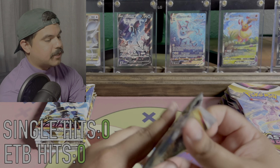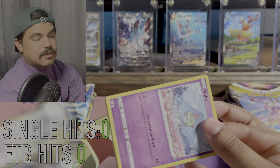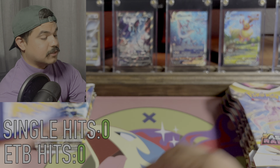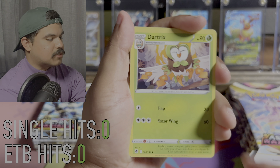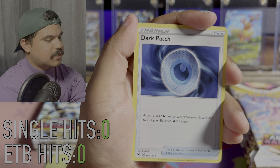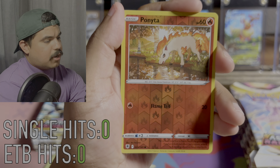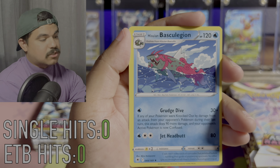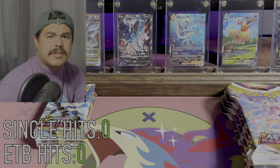Here's our first pack. Let's see if we get any good luck. There's a lot of cards I'm still missing, so I'm hoping we can pull something crazy. We got a Dark Patch, Ralts, Sneasel, Mischievous Bar, Barboach, Ponyard, Ponyta, and a Sneasler. Just dusty crying because we didn't get a hit.